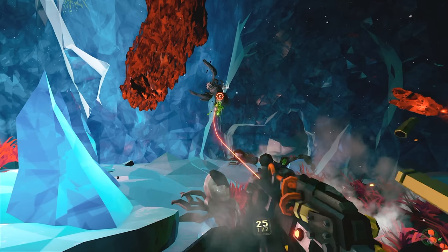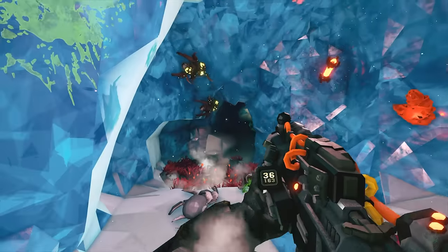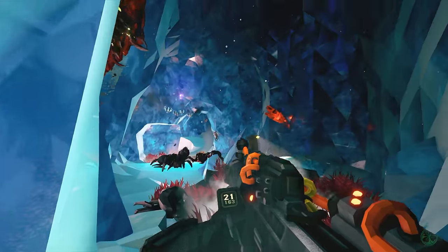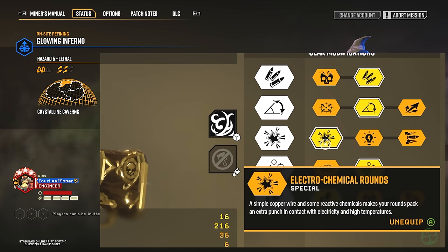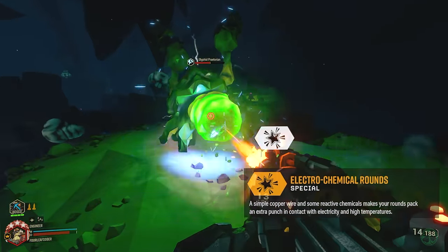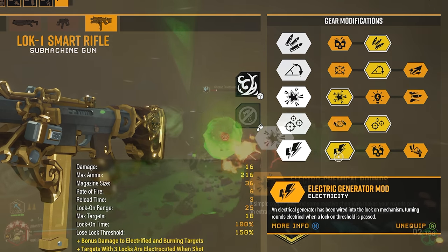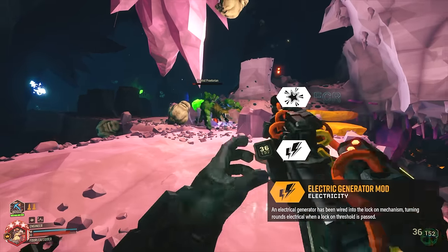Sometimes the explosion is all I usually need, so essentially I'm just triggering explosions as quickly as I can — not necessarily doing full lock-ons. The explosion itself usually just kills all the enemies around it or the enemy itself. I found it much more effective to use the electrochemical rounds mod, making your rounds do extra damage in contact with electricity or high temperatures. And if you combine that with the tier five electric generator mod — which turns rounds electrical when the lock-on threshold is passed — then these two points just work together.